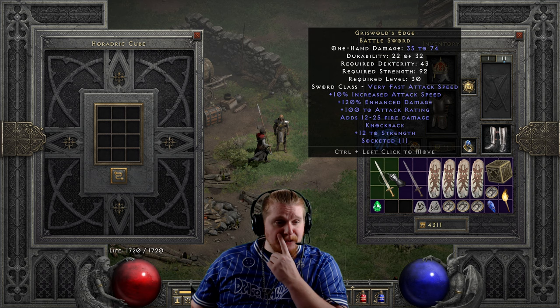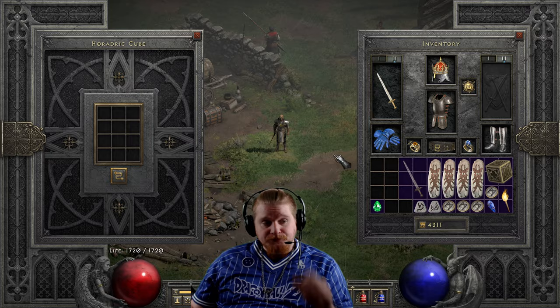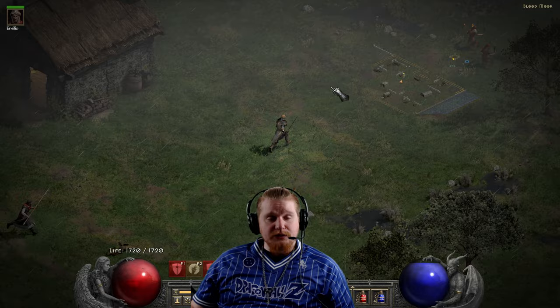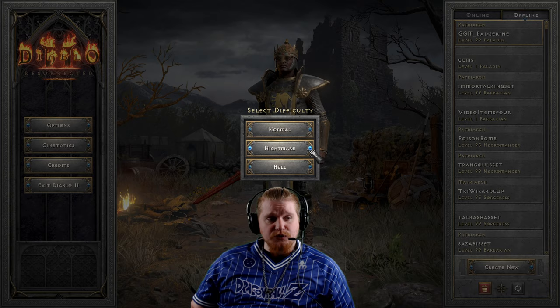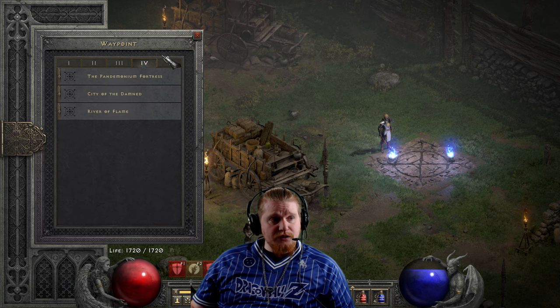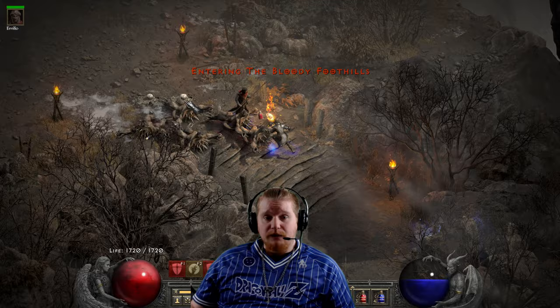The knockback does kind of preclude super fast hits, but knockback actually works really well with Charge. When you charge, there's an animation on the charge effect. When you charge and hit a monster who isn't going to die in the first hit, you kind of want them to get knocked back because it allows you to charge to them again and you can actually hit faster. Let me go somewhere the monsters can actually survive and show you what I mean about the knockback when it comes to Charge - the knockback is actually extraordinarily helpful in increasing your damage output.